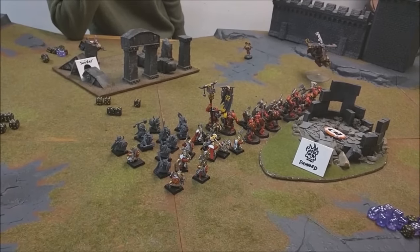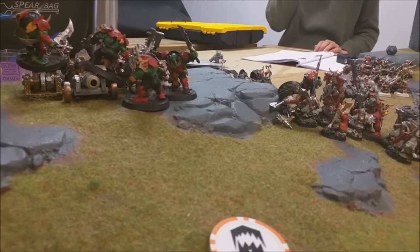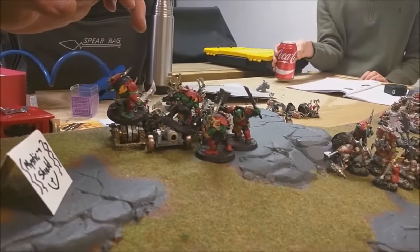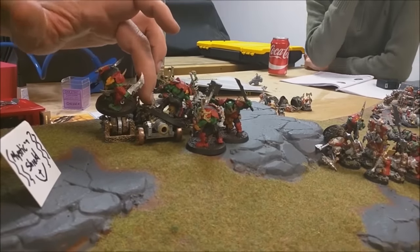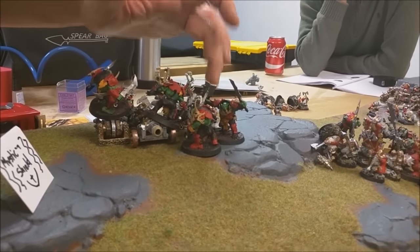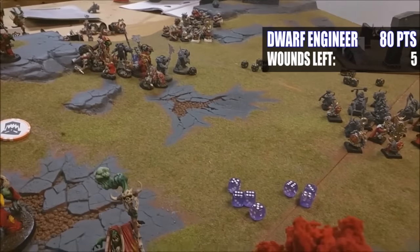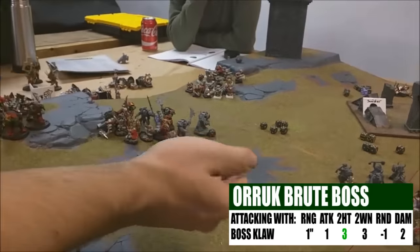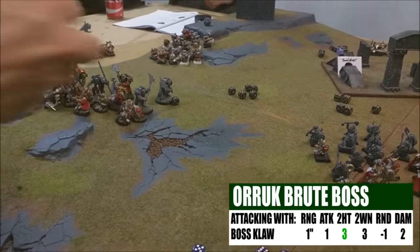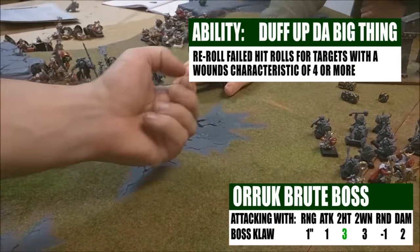Now attacking some artillery with Brutes — two Brutes and the boss into the Engineer, two Brutes into the remaining Organ Gun crew. They're within 10 inches of Grimgor so plus one to hit. Boss Claw hitting on a four — a miss, but the Engineer has more than four wounds so I re-roll: a hit. Wounding on a six: one wound, minus one rend — six-up save, saved. The Smasher automatically hits since the claw did — wounding on a three: nothing. The other two Brutes: eight attacks hitting on a two, wounding on a three — five wounds, minus one rend on the Engineer. One six needed to keep him alive — and there it is, one wound left.